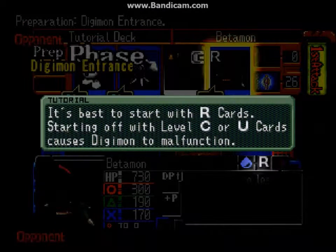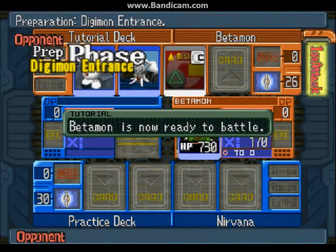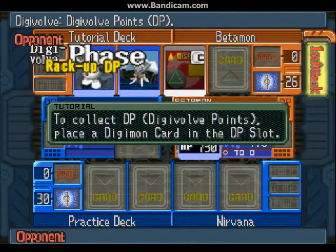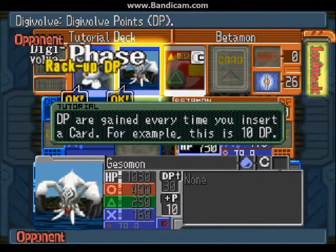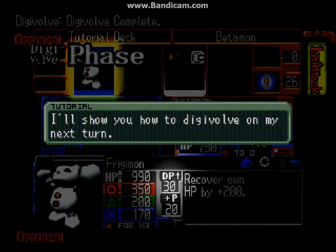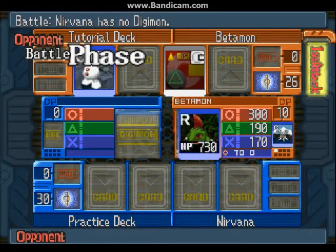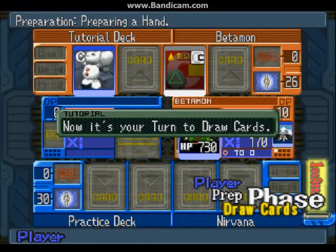Sometimes if you come out with a good initial hand — every hand is divided into four cards. These cards are divided into R, C, and U, which is shorthand for Rookie, Champion, and Ultimate level Digimons. To get a Champion, you need Digivolve Points, which are showcased right there. Every card has a certain number of Digivolve Points. Always choose the Rookies — they will always have the highest Digivolve Points, just trust me on that. The other card in Betamon's hand is a support card.